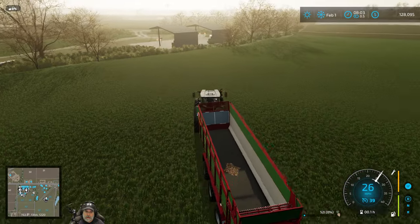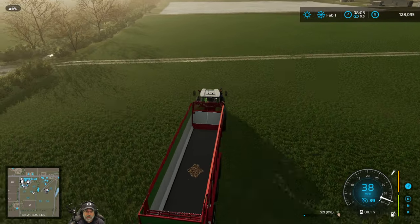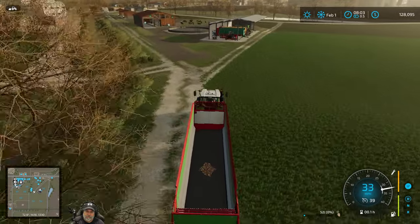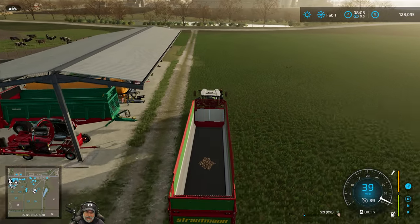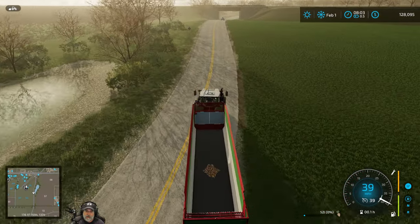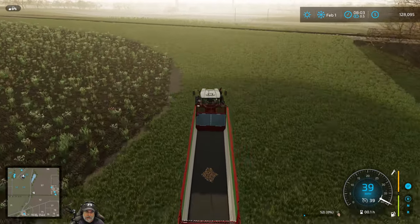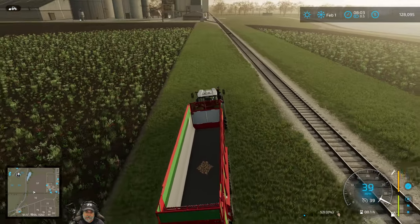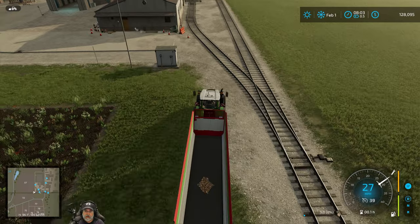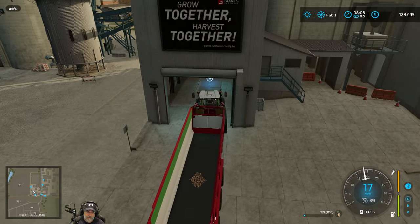Let's run over to the train station and load up on sugar beets to get our sugar production going. We're going to distribute the beets directly to the dairy and the bakery. If we end up having any excess sugar we'll just sell it, but I'm not sure we will at least this year. The sugar mill can produce a lot of sugar but we only have a limited amount of beets to get it started, so we'll just play things by ear. I do plan on planting or purchasing a sugar beet field at some point this year.